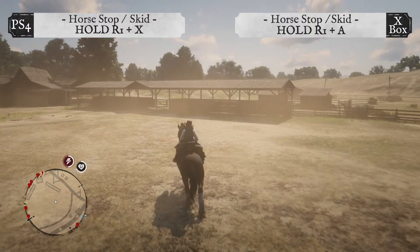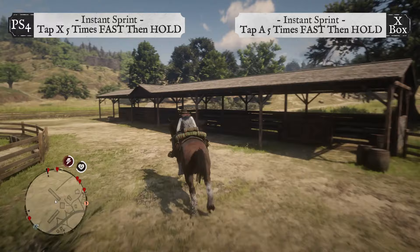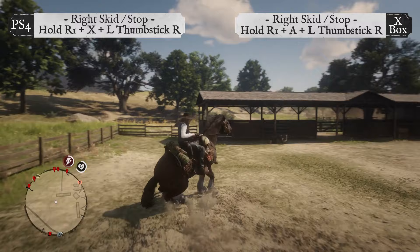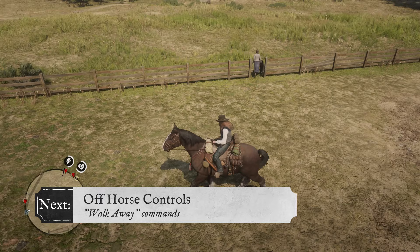To jump your horse, tap Square on PS4 or the X button on Xbox. To quick stop and skid, hold R1 and X at the same time on PS4, or hold R1 and A at the same time on Xbox. For an instant sprint, tap the A button on Xbox, then hold the left thumbstick left or right.